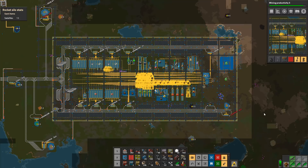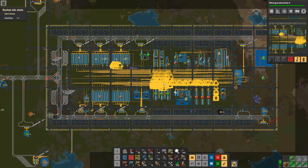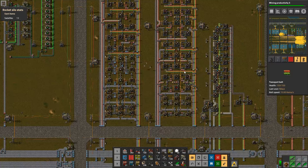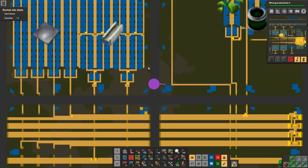Welcome to Factorio. My name is Nidos. This is episode 70 of our Let's Play campaign. As you can see, we are still having lots and lots of blinky thingies. I have been looking at it, and that's what we are going to be looking at today as well — we are going to figure out what the issue is.